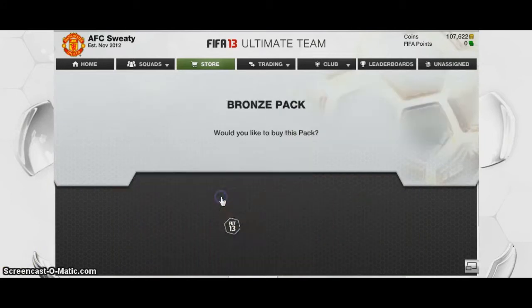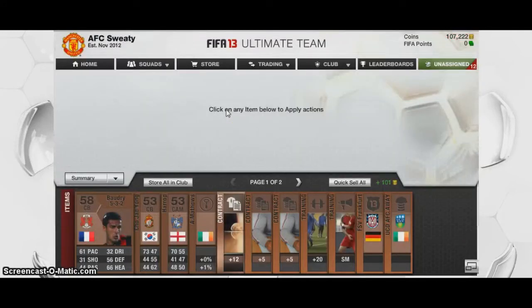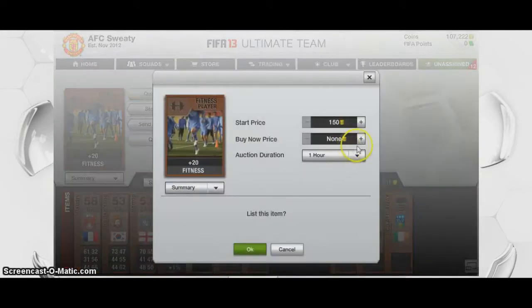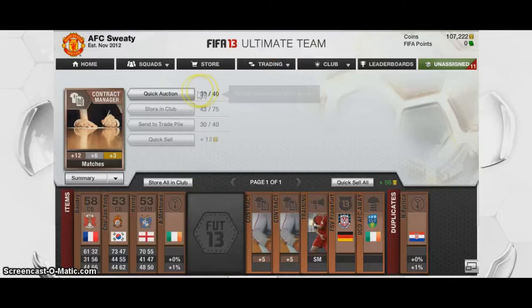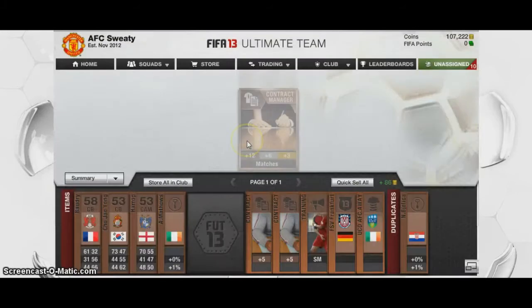Basically if we just open up a 400 coin bronze pack, what we'll see is we'll get some players, we'll get some contracts, we'll get some fitness cards. Fitness cards sell for 300 coins. So I know in this pack already I've got all of my coins back because I'm going to discard some things at the end as well. That will sell for 300 coins. Manager contract, 200 coins. So that's 500 coins we've got back so far.